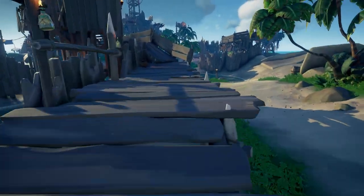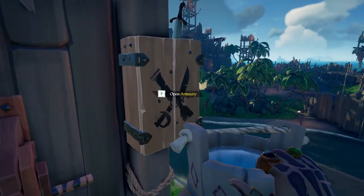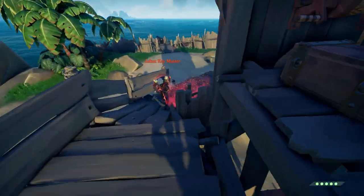Prior to the boss wave, go ahead and switch your main weapon to a blunderbuss. Take a moment to locate the weapon armory box and switch weapons — they are usually outside of the main fort building.